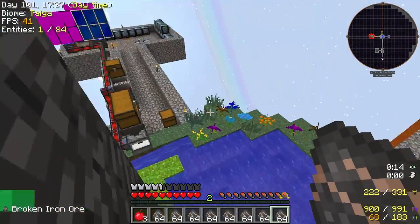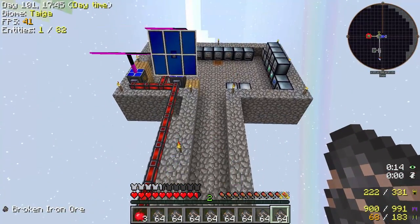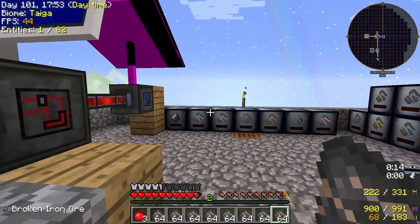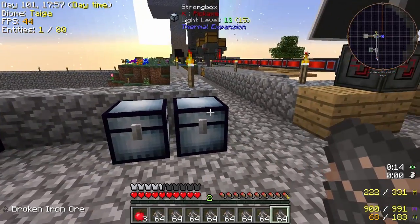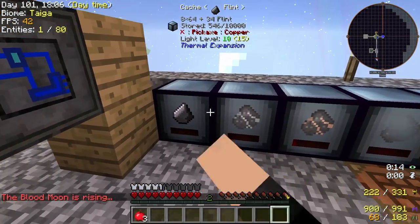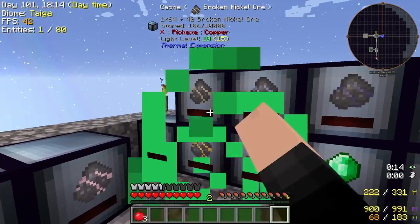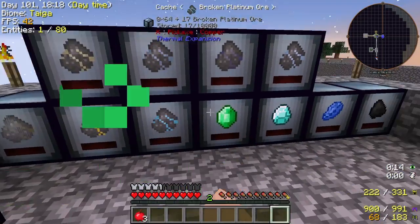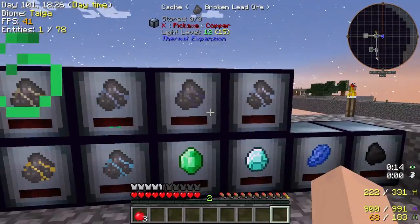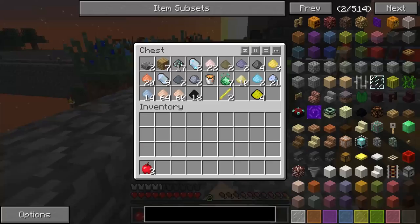Alright, looks like we're gonna have to hop over here again. I do like the ability on these — if you shift and you jump at the same time you can actually move up. Moving down is a little harder. Yeah, take all of it. 9,000 pieces? Dang, that's actually kind of ridiculous.